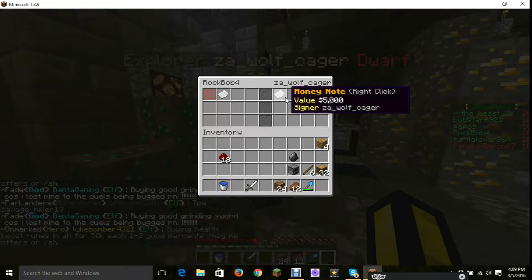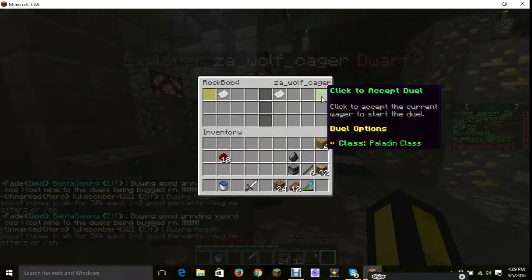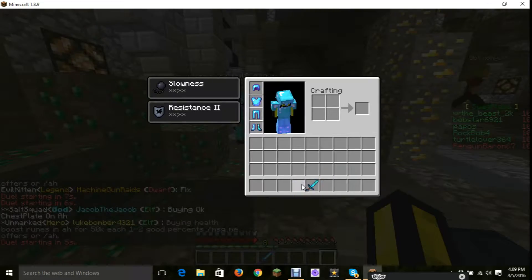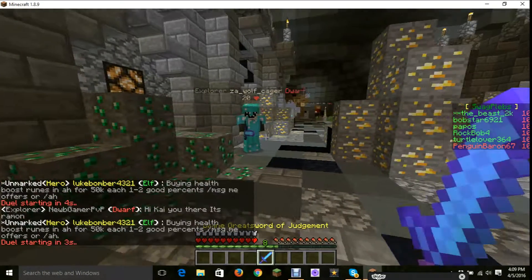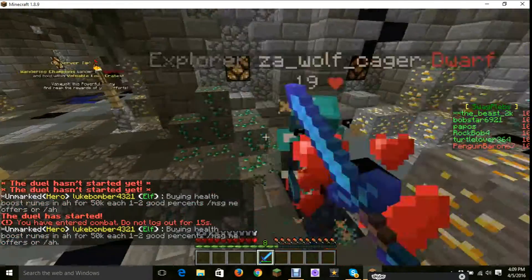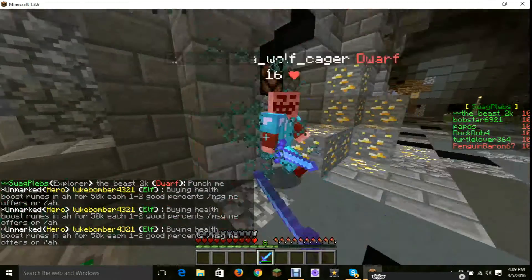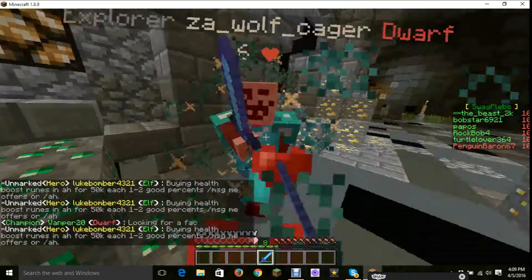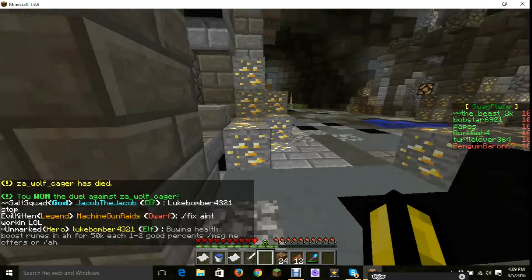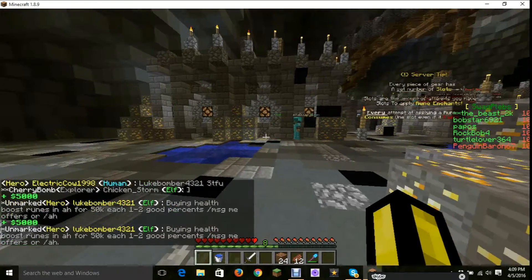Okay guys, so I'm dueling right here. 5,000. Looks good. Click to accept duel. 5,000. I'm dueling. Someone send the request. I broke his helmet! I broke his boots! I won! How much? I won $5,000.